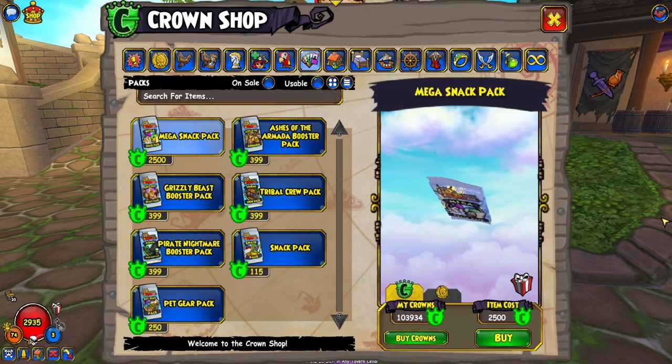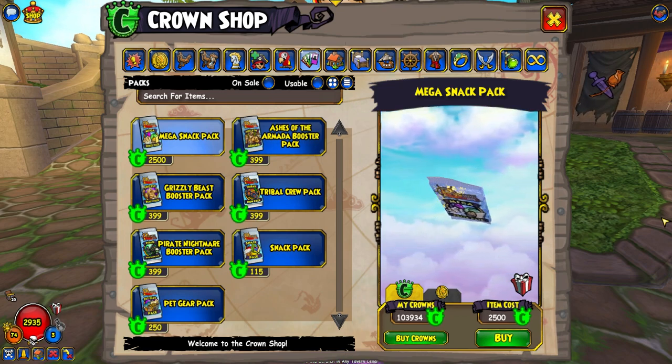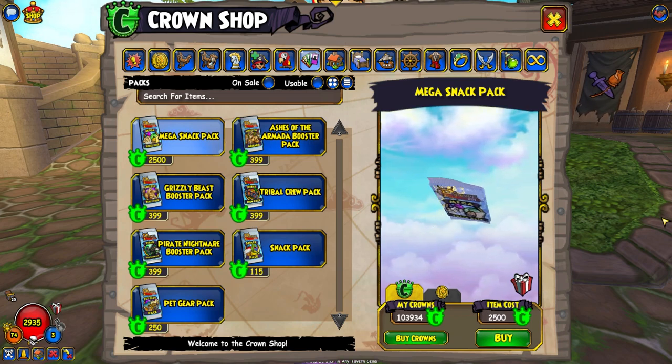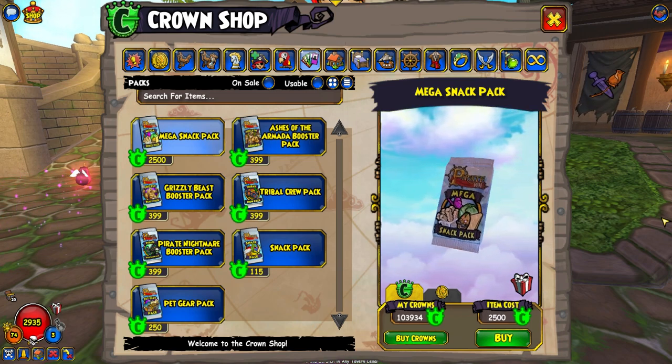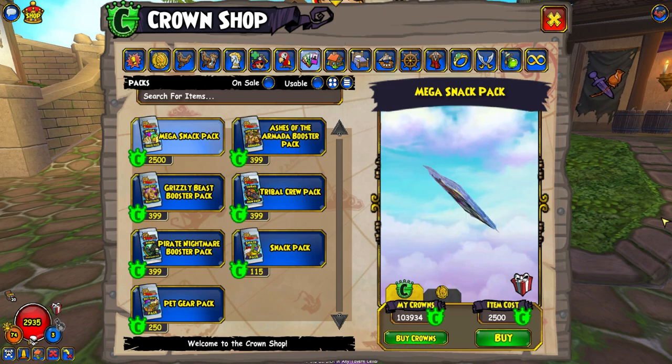Super and Ultra packs have been added. Super packs can be purchased from the crown shop and have a 3 times higher chance to receive companions and mounts. Ultra packs have a 5 times higher drop rate of companions and mounts but can only be obtained from giveaways. Note that the Grizzly Beast Pack does not have super and ultra versions as it does not have unique equipment.